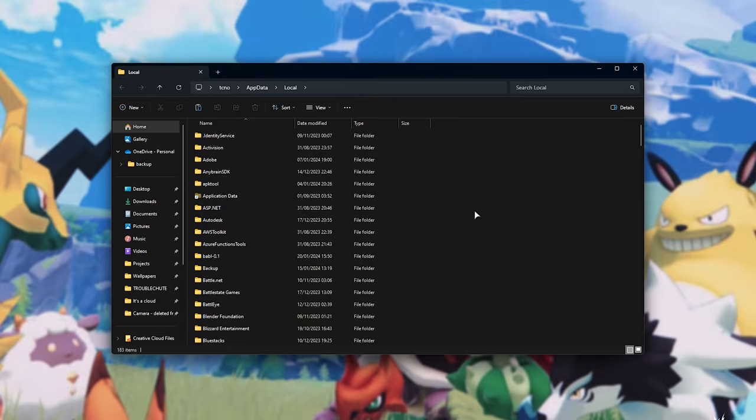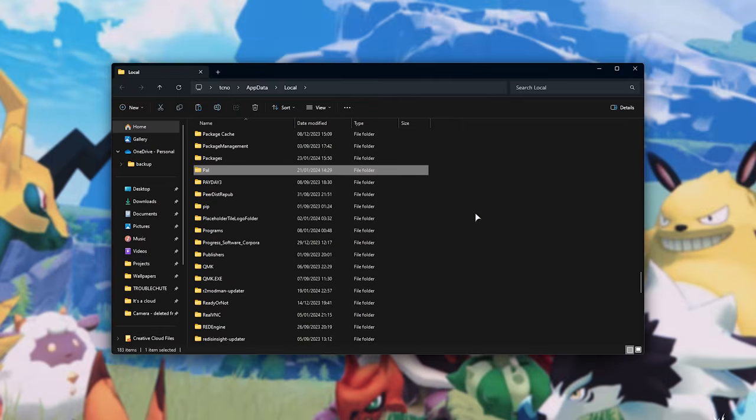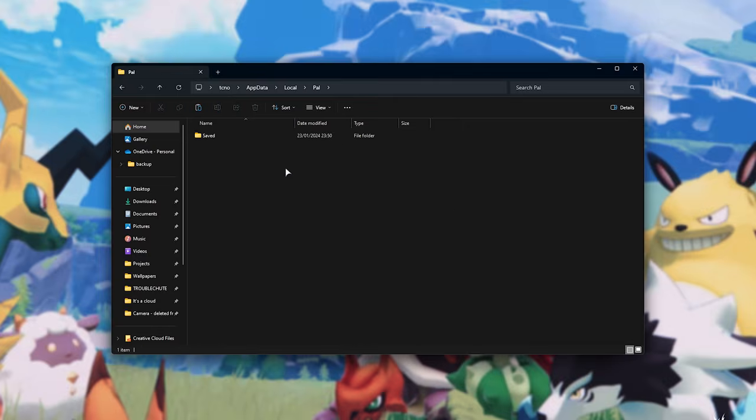Inside of here, click anywhere and type in PAL to jump straight to the PAL folder, followed by Saved, then Save Games. Inside of here, you'll find usually just one folder, but if you have more, you'll need to figure out which Steam ID or account is your current account that you're playing on. If you have just one, you can open it straight up.